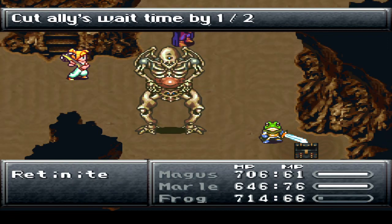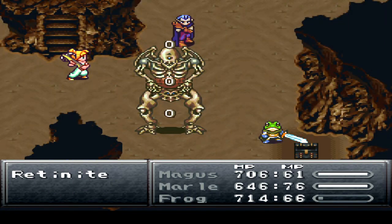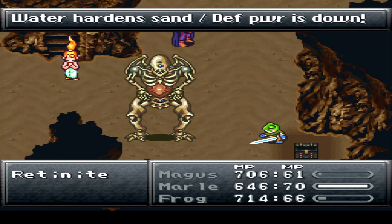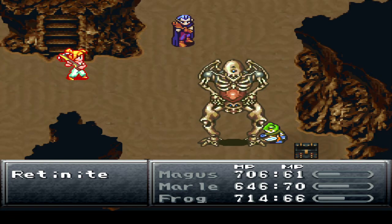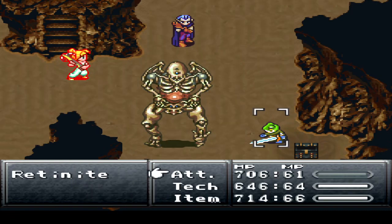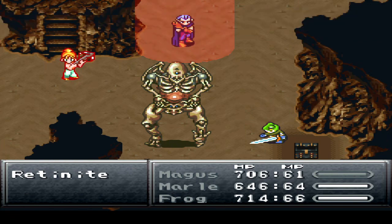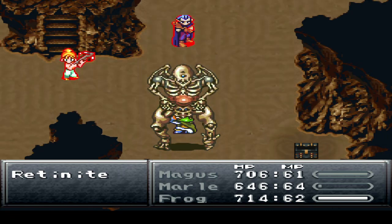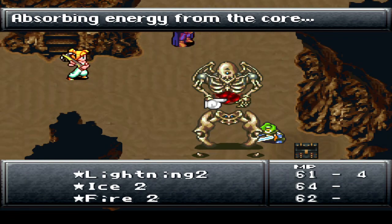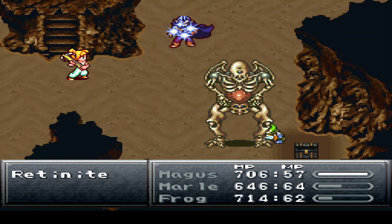The plan here is pretty much the same as it was with the enemies around here normally. You want to spam Ice 2 every turn here, pretty much. Now, the other parts will absorb damage from the core. I think the core itself — this is a Retinite, by the way. They'll absorb HP from the core as we go along. I don't think it really matters which half you take out first, the top or the bottom, but I'll just go for the top one first. You want to use water or ice to lower defense.